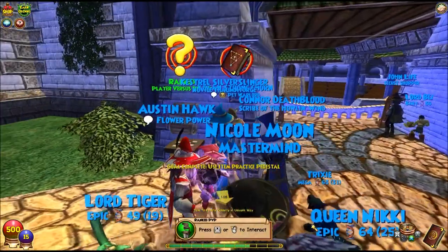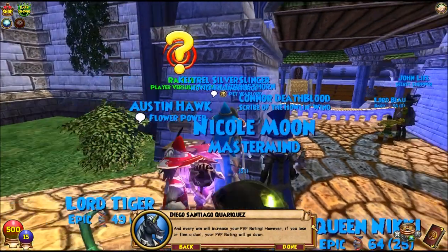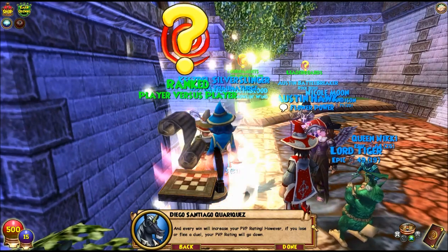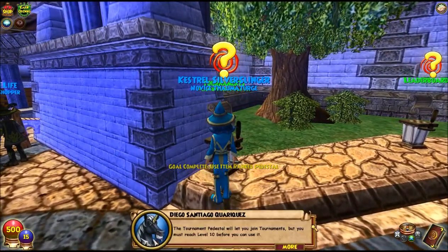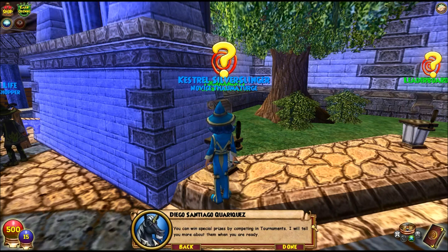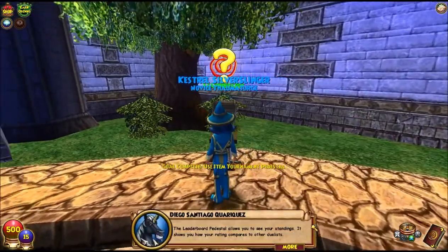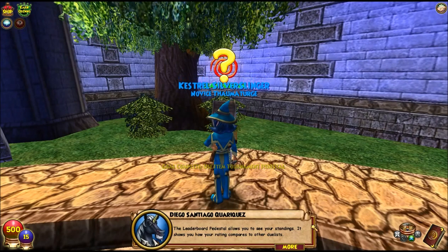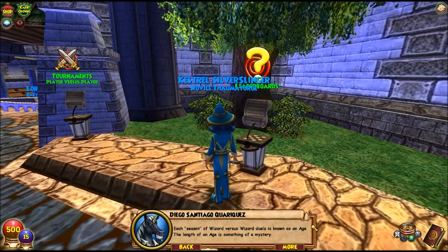We'll enter a couple of those. Ranked duels give you a chance to win arena tickets, which you can redeem for prizes, and every win will increase your PvP rating. However, if you lose or flee a duel, your PvP rating will go down. The tournament pedestal lets you join tournaments but you must reach level 10 first. The leaderboard pedestal shows your standings and compares your rating to other duelists. Each season is known as an age, and every time a new age begins, the leaderboard standings reset to give every wizard another chance to shine.